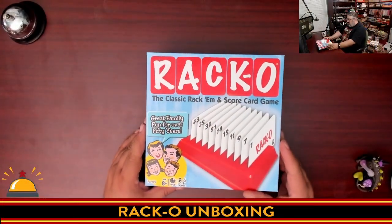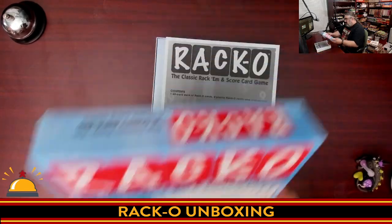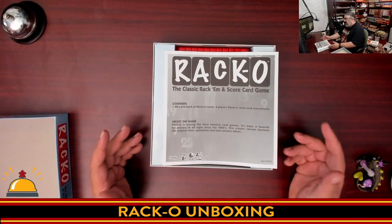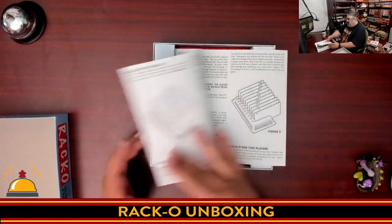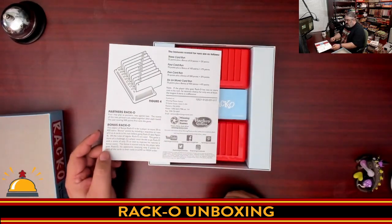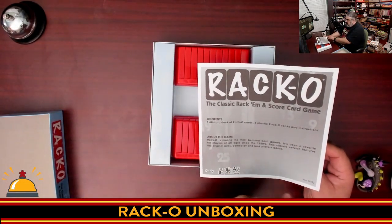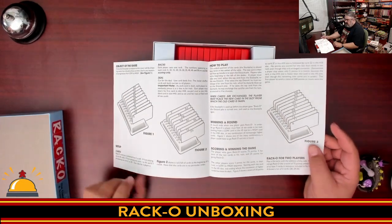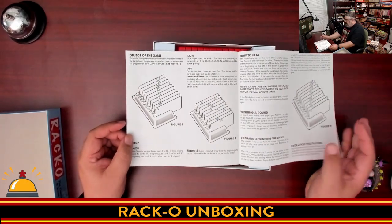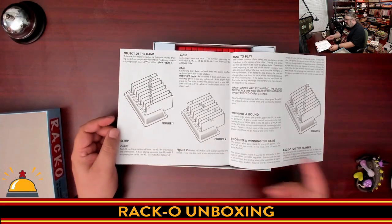All right, here we have it — cracking open my copy of Racco for the first time. First off we have the ultra high quality black and white — looks like they were photocopied — rules. We have the rules for Racco, which are two pages. Oh, there's a bit about the game, so we're looking at three pages here. Nice big font that actually shows you how to play really well, using no actual game art, which is slightly silly — you'd figure they would actually use the art from the cards.